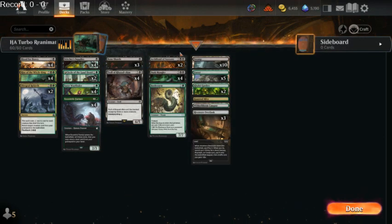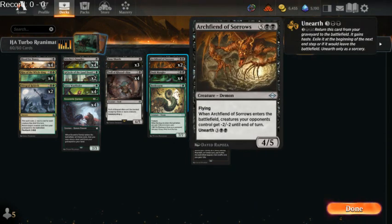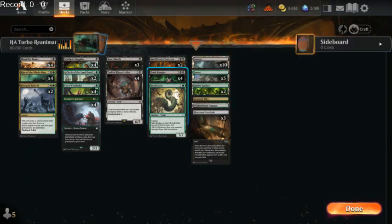On top of that, we've got Archfiend of Sorrows. This is a card that can reanimate itself for free, so it's sort of the opposite side of the coin from the Troll of Kaza Doom. It's not the most powerful creature, it's expensive to reanimate, and it only comes back for one turn, but it's a decent piece of interaction. Speaking of interaction, our best reanimation target is Dusk Mingler.